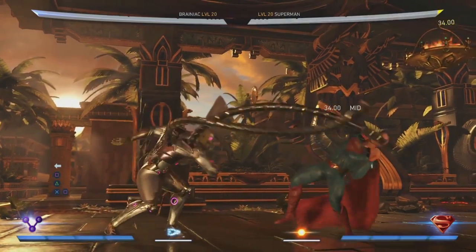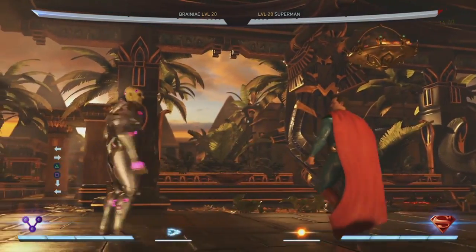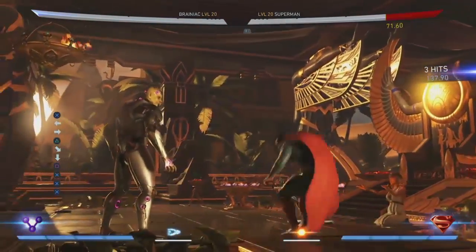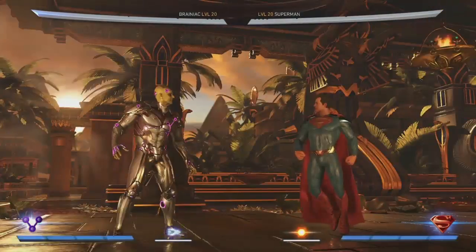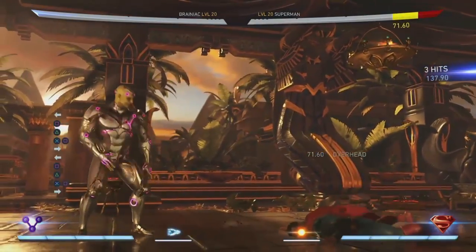So what strings are his real bread and butter? His 4-2 is a very fast advancing high, and the ender's safe, so he'll go all the way. He'll end up close or knock you away if it hits. His back 1 ends in an overhead, takes up a lot of space, and is pretty quick.